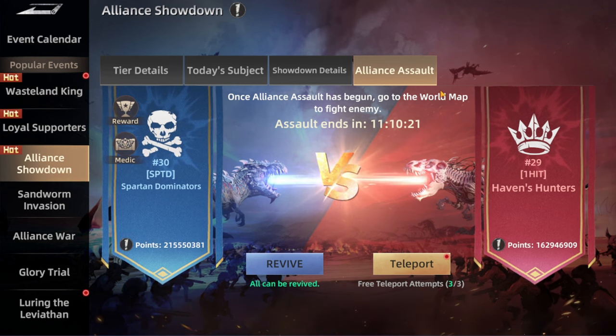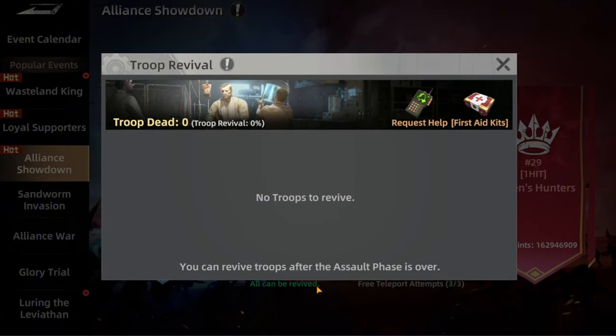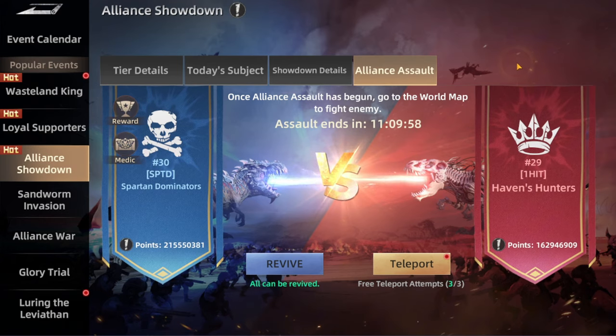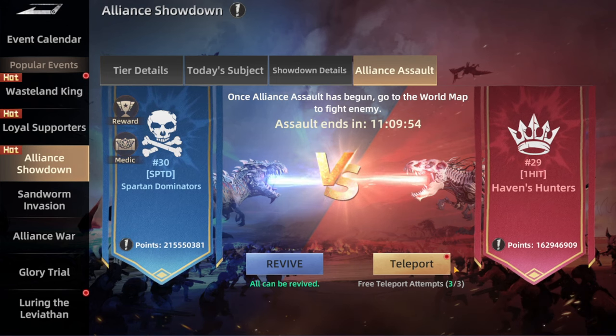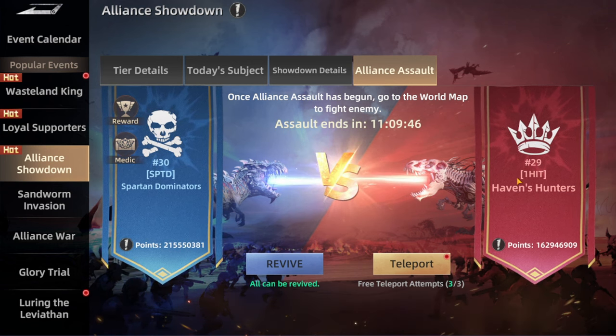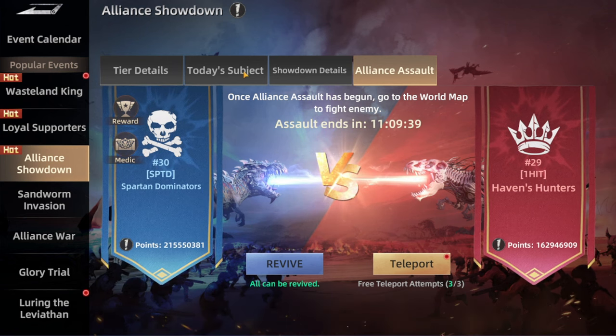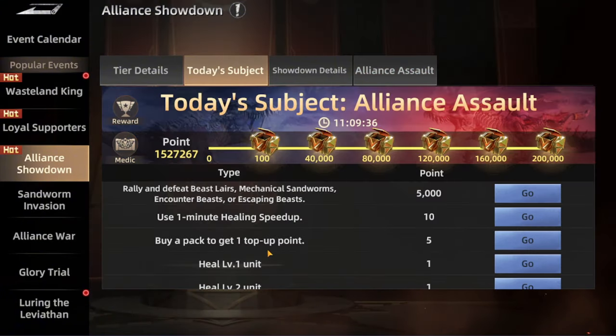This is the Alliance Assault. We're facing another alliance from another server. For this one we can be teleporting to their server — we have three attempts of teleportation to the other server. We have the reviver here which can be revived. This one is the troops — think it might be like a stat versus stat. You can be going to the other server and make an attack on the alliance that is specified for the Alliance Showdown. It will have this code to help you find which one you're going to be fighting.